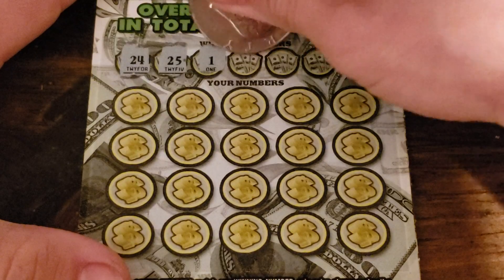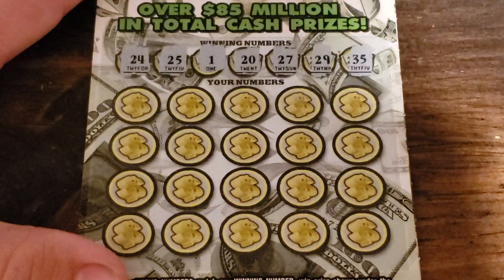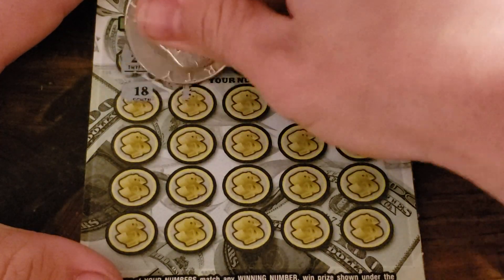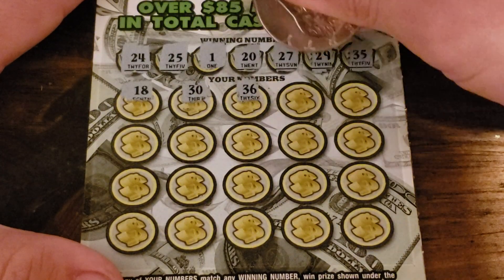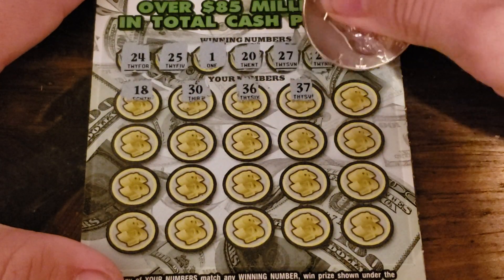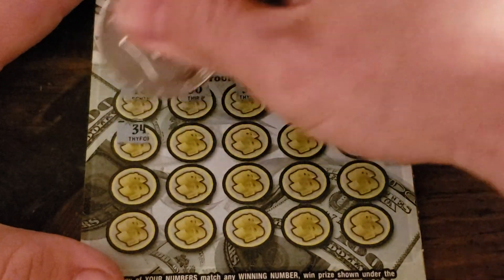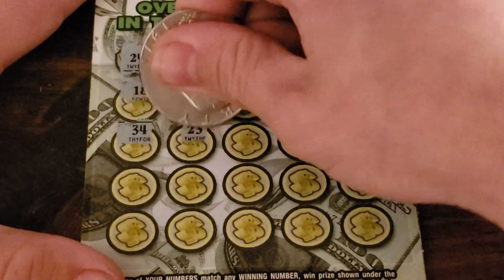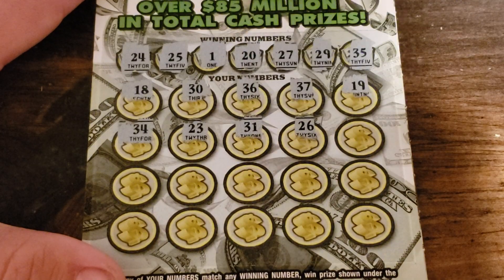Ticket two numbers: 24, 25, 1, 20, 27, 29, and 35. Then 18, 30 — can I go two for two? That would be sweet. 36, 37, 19. Come on. 34, 23, 31, and 26.